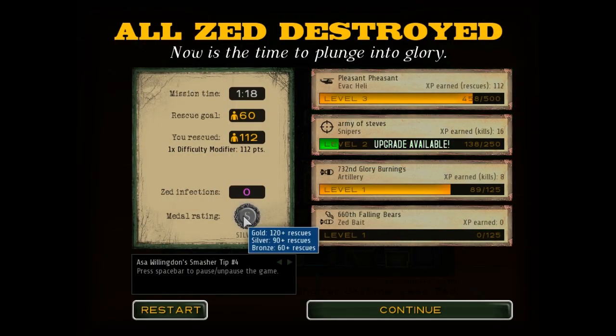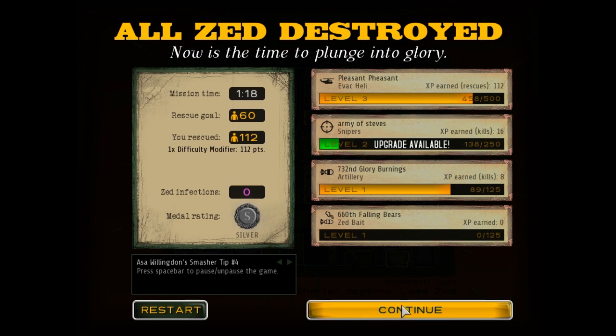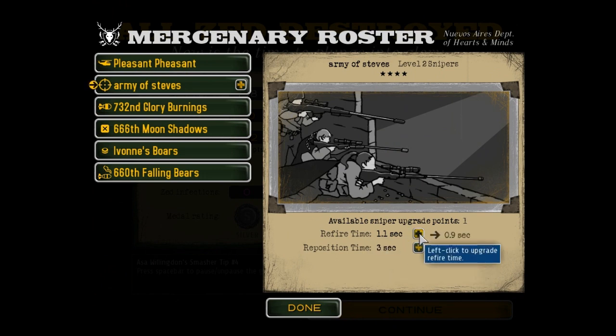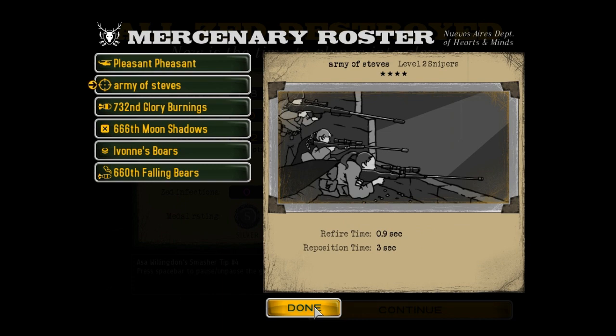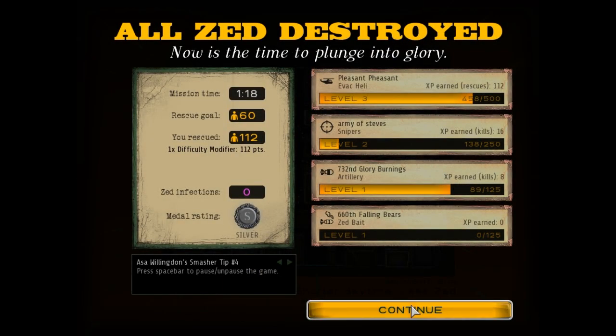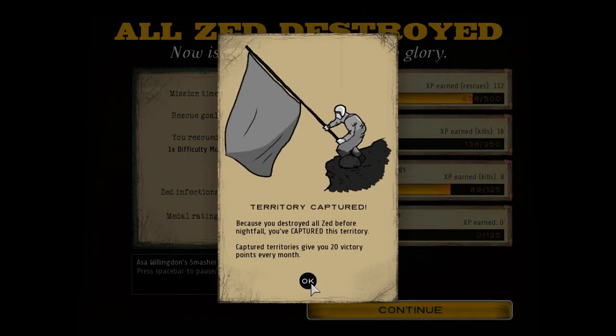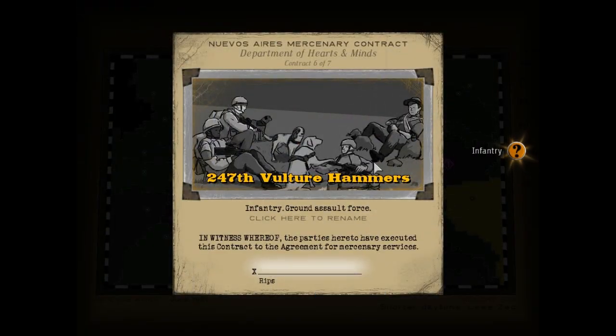We've got a silver medal even though we won. We managed to upgrade our Army of Steves, which is good. Re-fire time upgrade — reposition time not so much a problem, but re-fire time? Very good. Get these guys like semi-auto — that'd be great. At the moment I think they're just like bolt action, which takes a little bit longer to reload. And we got the territory, so it's ours.